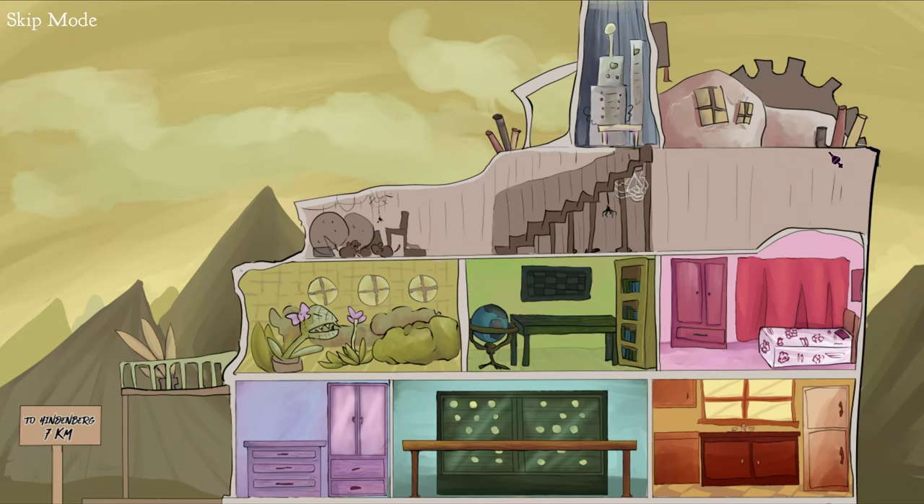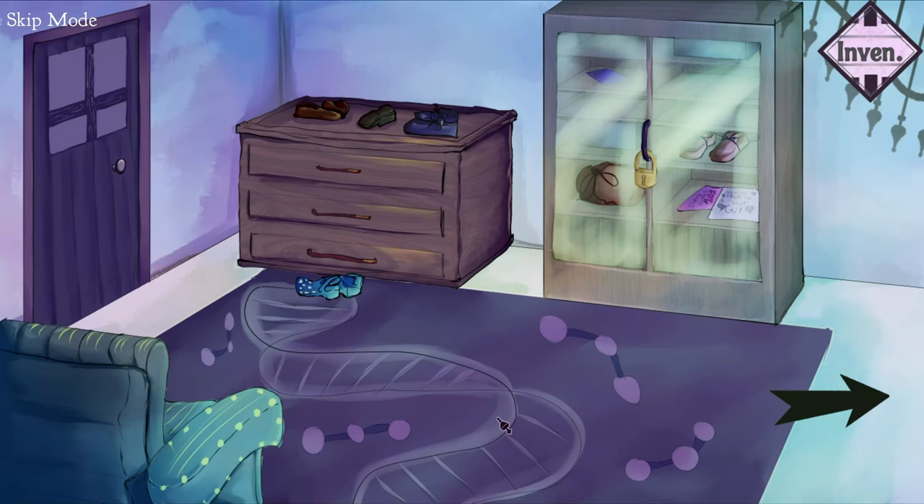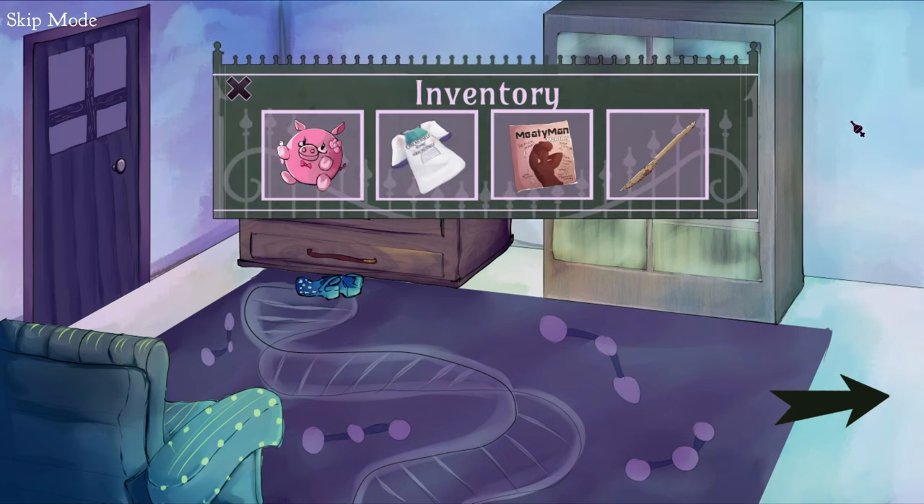Exit, and head to the entryway just to the left of the dining room. Open your inventory again, and use the knife on the cabinet.